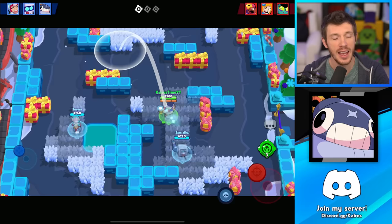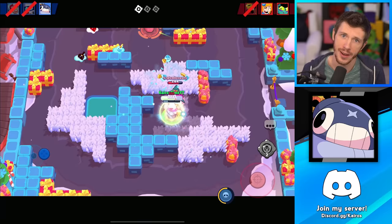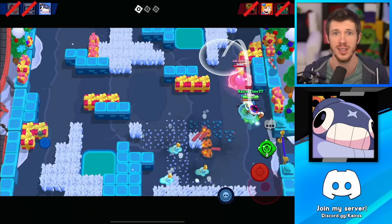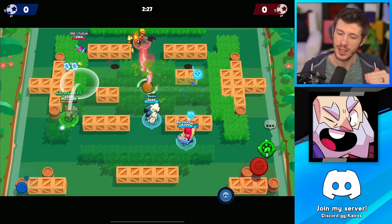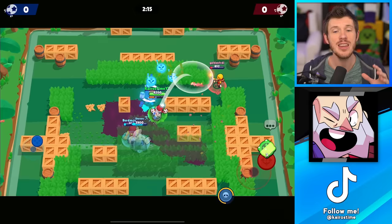Up next we've got Tick, probably one of the easiest throwers to play because his attacks are so wide. You're unlikely to deal all your damage with every single attack, but it's very likely you'll hit at least one of the three mines on an enemy. That's what makes him so easy to use, as well as his super, which is so strong and does a ton of damage. I'd argue he's not only easier than Barley, but also better at dealing damage than Barley. Up next we've got Dynamike — I actually considered putting him a little bit higher because he recently got a really solid buff that makes it so much easier to consistently deal damage, and he really deals a lot of damage.